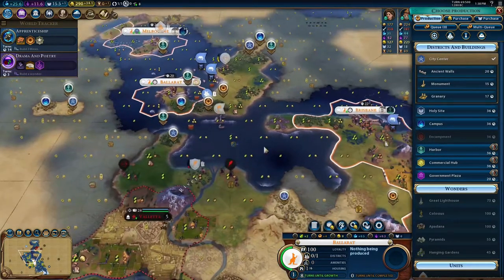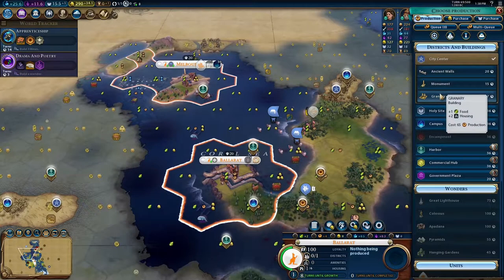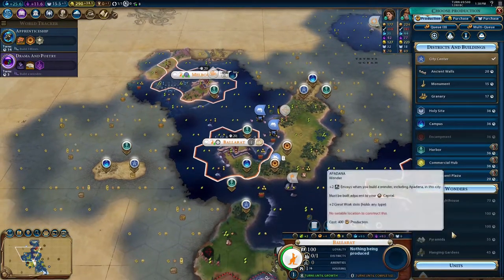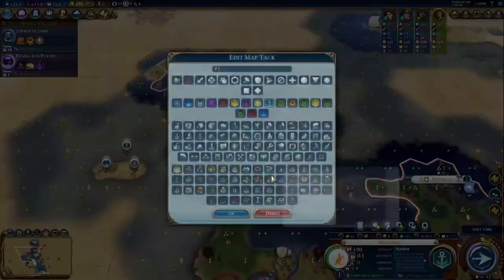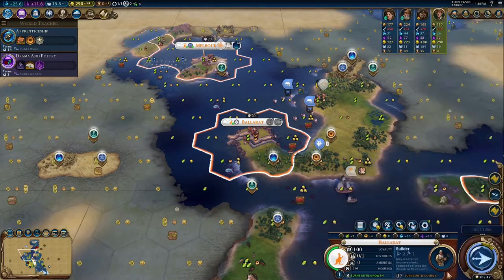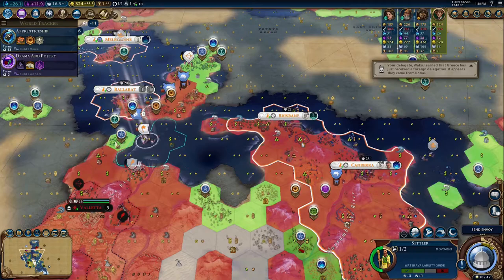I just want to make sure I can still settle this tile — yeah. What are we doing in here? We need some fishing boats in here because we have the fishing boat tiles. Let me go ahead and lock in the price of this harbor — it's a very good harbor. And then I'll go ahead and start producing a builder, which means we need the Ilkum card, especially because we're not producing settlers right now.